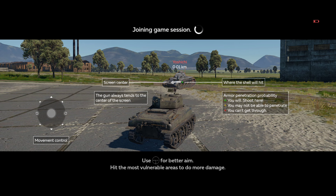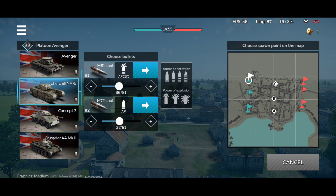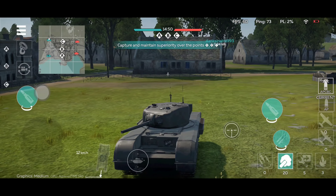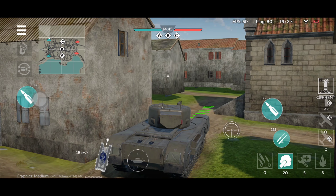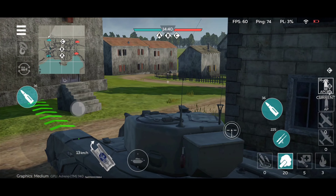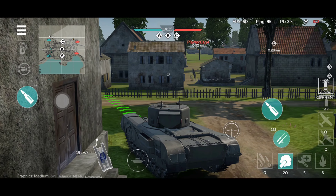This vehicle has a couple of different types of ammunition, and I usually use APCBC. This is going to be the ammo type I'll be using. So how do you play this vehicle? It's very similar to the mouse — you should angle the vehicle as much as you can, and I'll give you a very good example on how to do it.